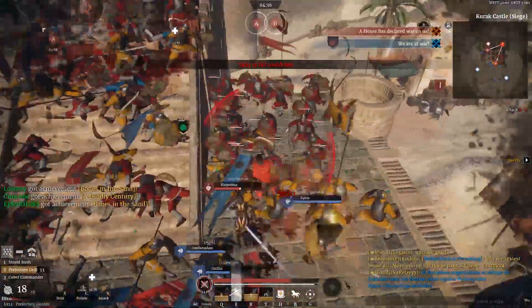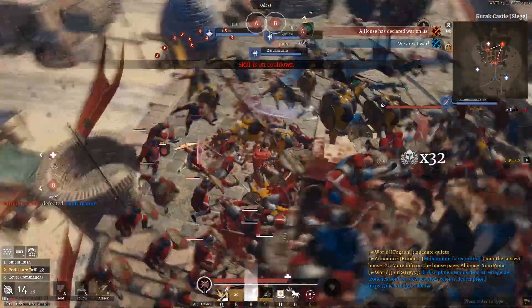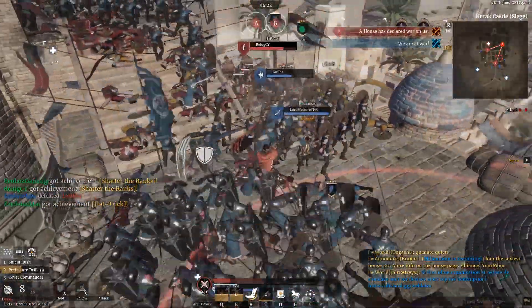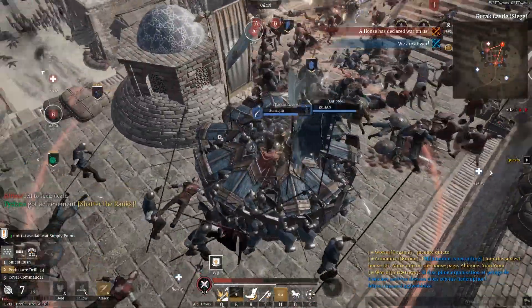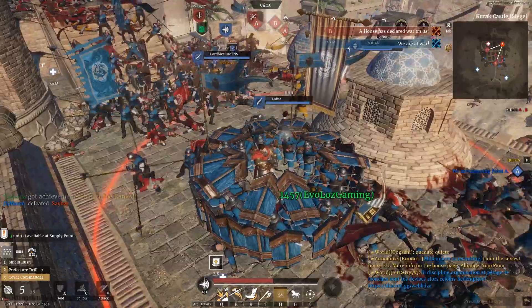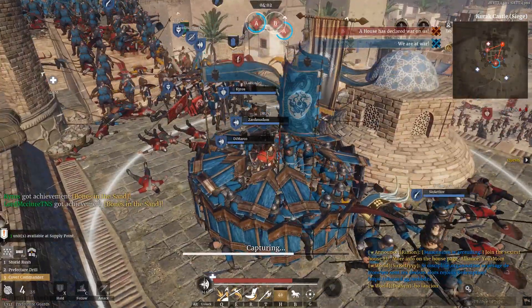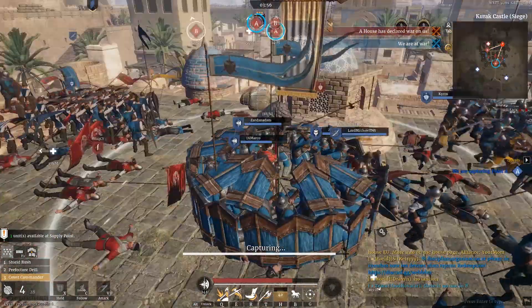In a nutshell, that's my experience with Prefecture Guards. I think they really are one of the best units for the tier just because of that damage potential — Prefecture Drill is a seriously awesome ability. I definitely need to be more attentive with my micromanagement; that's one of my biggest failings, not just with this unit but with others. If I keep playing them I think these are going to prove to be one of the best leadership cost units at this tier. Anyway, that's all I've got for you today — if you enjoyed this, let me know in the comments, subscribe to the channel for more Conqueror's Blade content, and I'll see you in the next video.